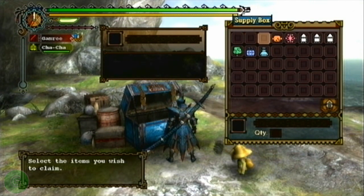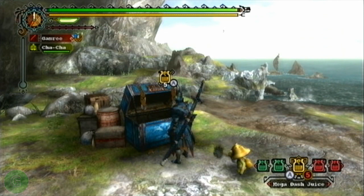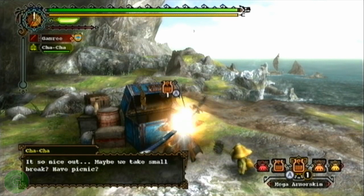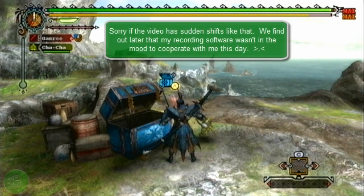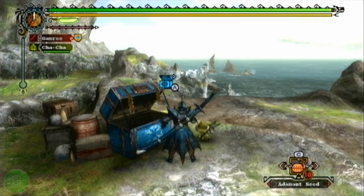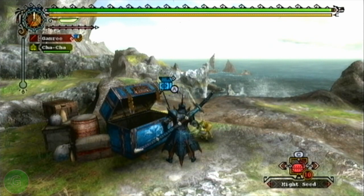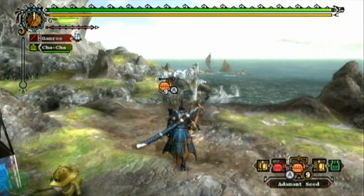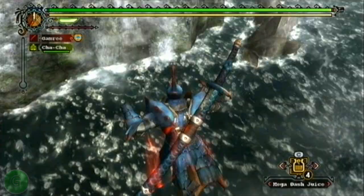We're under a time limit, and I'm going to have to drug myself up here in a few seconds. Actually, I might as well do that now. We're going to take my Mega Demon Drug and my Mega Armor Skin first. After that, we're going to take the Ancient Potion, which maxes out both my Health and my Stamina. Then I'm going to take an Adamant Pill, after that the Adamant Seed, same for the Might Pill, then a Might Seed. I can also take that Farcaster — just in case. And before we jump in, we're going to take Mega Dash Juice, just to stop my Stamina from decreasing.